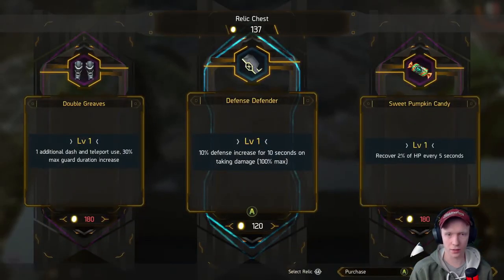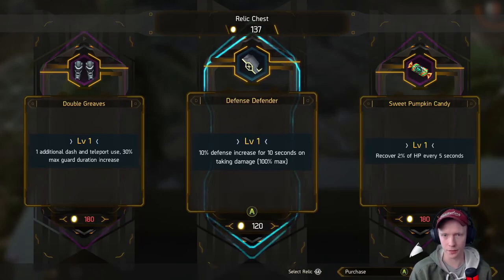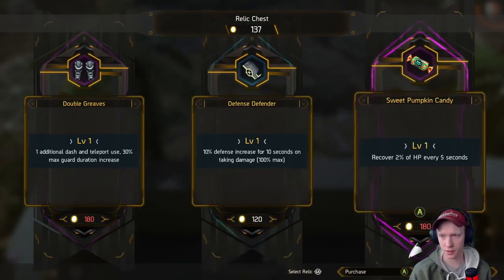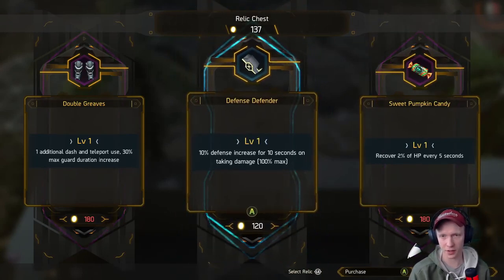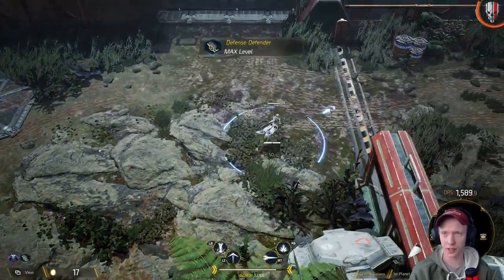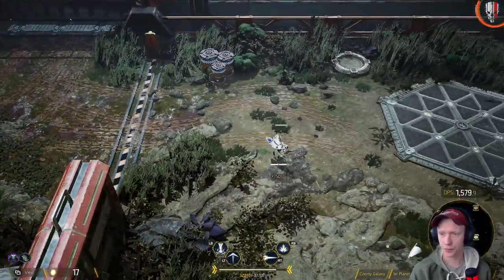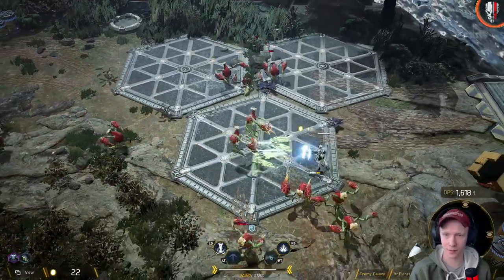One additional dash teleport use — oh that would have been nice, makes this more of a teleport. Plus 10 defense increase for 10 seconds on taking damage. I don't know how much I like this, maybe it's good actually. Does it pair with the other defense one I already have? It's probably not multiplicative. Are we a tank build? This doesn't seem like the right character for that.